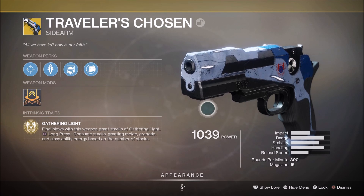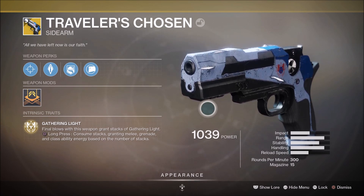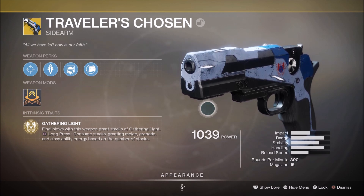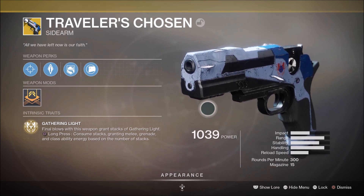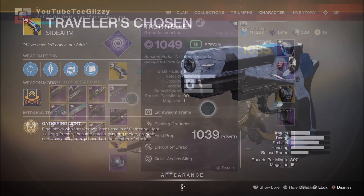This weapon can get three stacks of Gathering Light per kill inside a Crucible. So with three stacks of Gathering Light, you can practically get back all of your energy for your melee, grenade, and class ability. It only takes one kill to get back all of your abilities, so we can basically have our abilities up at all times. This is definitely a top tier choice when it comes to PvP.